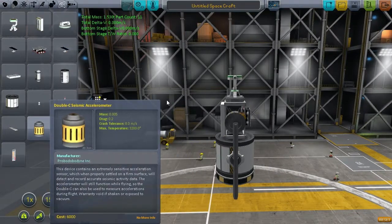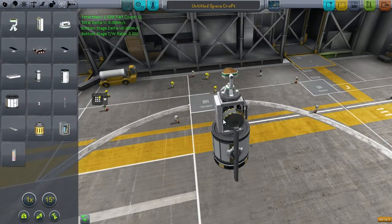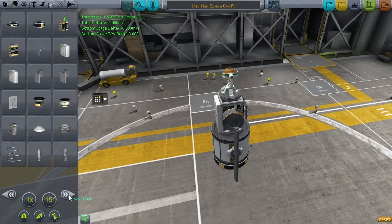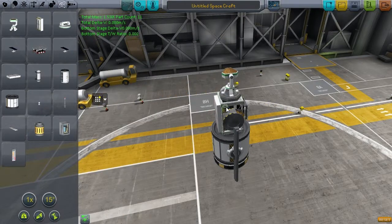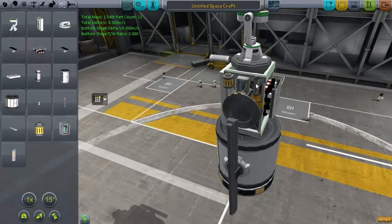The winch was the item closest to the 0.15 weight limit, coming in at around 0.13. Combined with the gravioli detector and other science instruments, it made a well-balanced and highly functional machine. I'm hoping the winch will be useful for science retrieval - sending a ship to meet the probe in orbit, connecting via winch, and using mechanical force to match Delta-Vs without exploding.